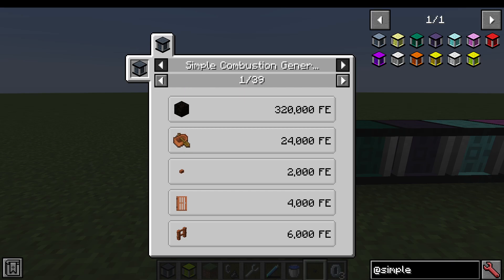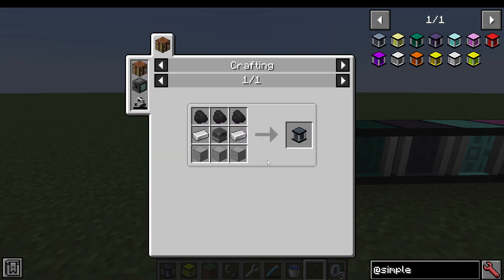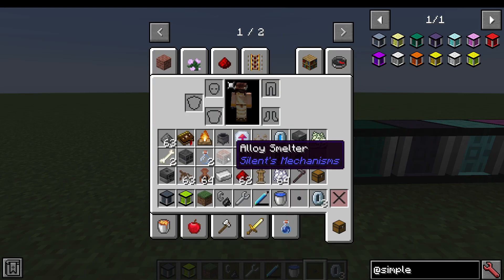The Combustion Generator makes the amounts you see on the right-hand side out of the items shown. It's coal and anything combustible. To make this, it's simply made out of iron, charcoal, and some smooth stone.